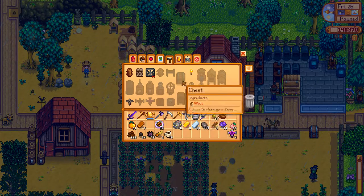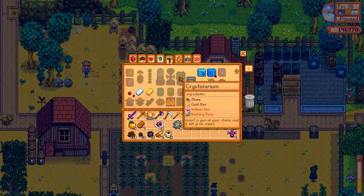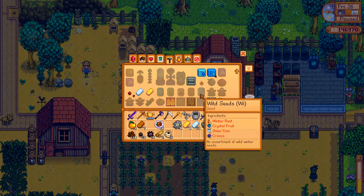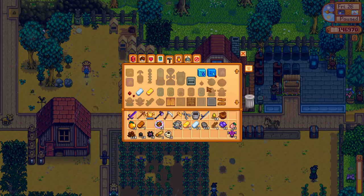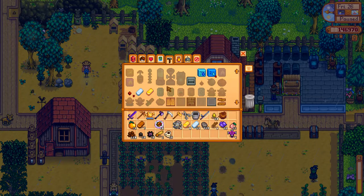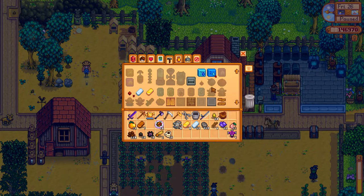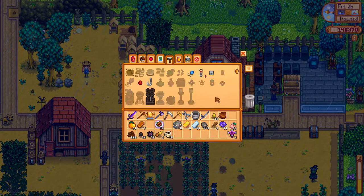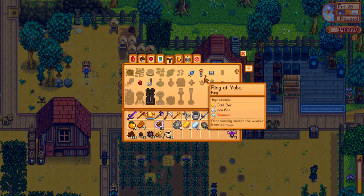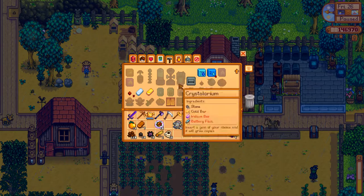One of the things I was considering doing today is now out of the question, which was buying a slime hutch. I don't know where to put that anyway, because the slime hutch is by far the biggest building in the game that you can put on your farm. It's a little bit unsightly - I was thinking of decorating it to make it look slightly nicer, but it's kind of hard to tell where exactly that would fit in.